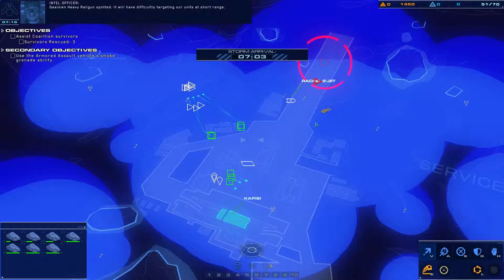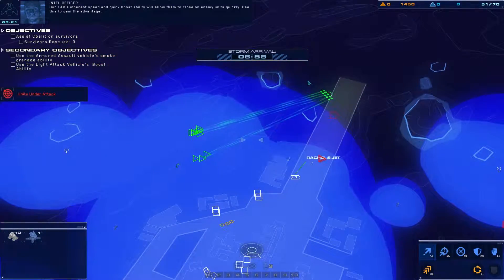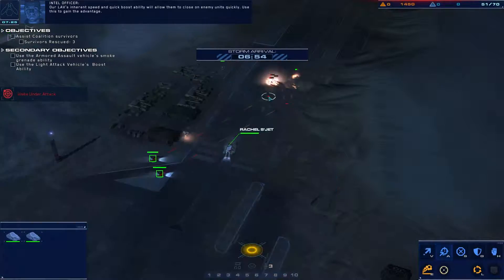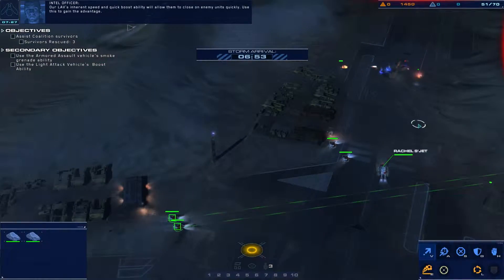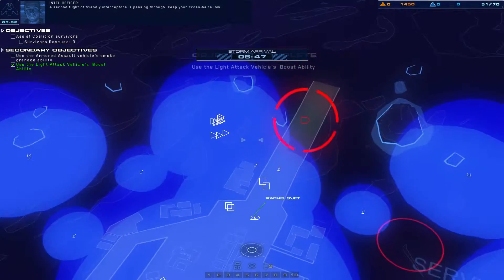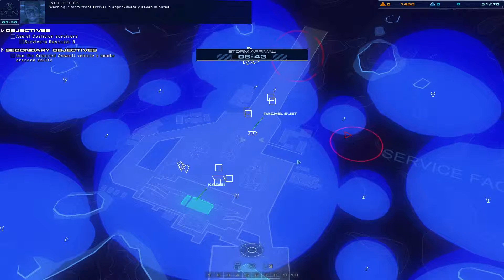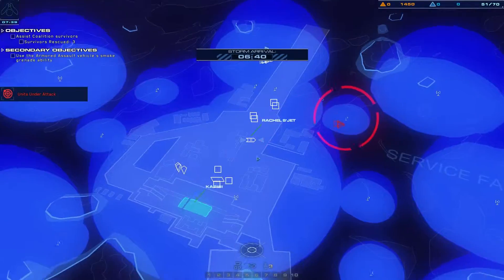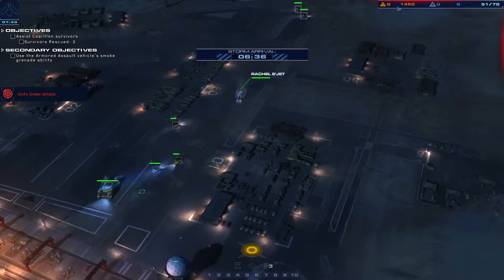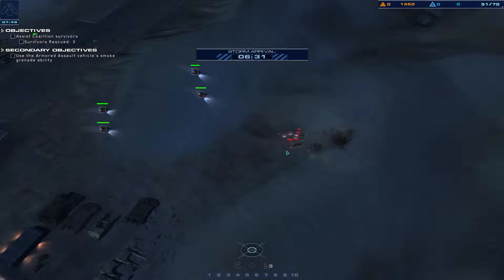Galcean heavy railgun spotted. It will have difficulty targeting our units at short range — our LAVs' inherent speed and quick boost ability will allow them to close on enemy units quickly. Use this to gain the advantage. A second flight of friendly interceptors is passing through. Storm front arrival in approximately seven minutes. We'll get my assault armored vehicles over here to take out these light units.